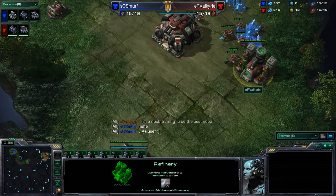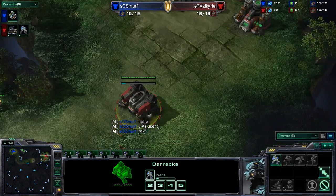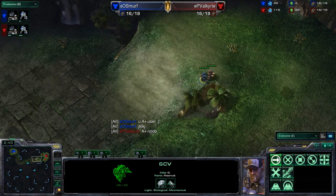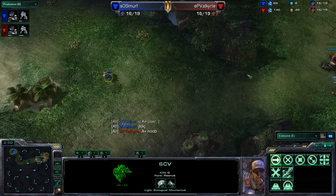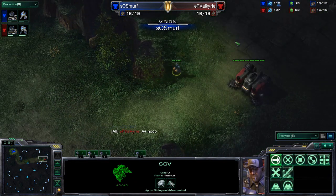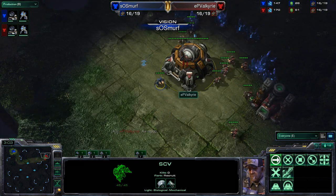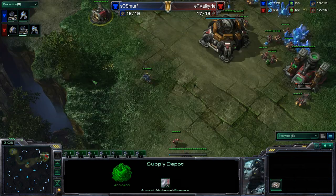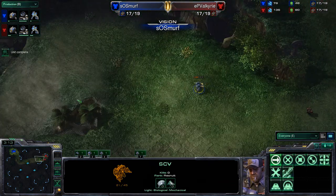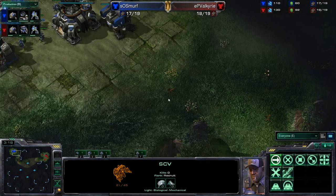It looks like that refinery is slightly ahead for Valkyrie — he will be able to get that gas much more quickly, upgrading to an orbital command, and now training up that initial marine. We can now see an SCV passing by, coming in to take a look around. It's going to spot the barracks, move into the base, and pretty much see everything it needs to see — supply depot, gas. The marine trying to catch up to that SCV will not be able to do so, as that SCV has some legs on it and is able to run away.